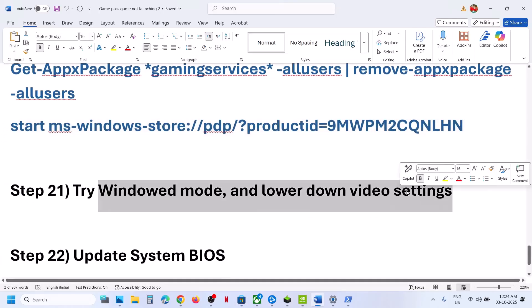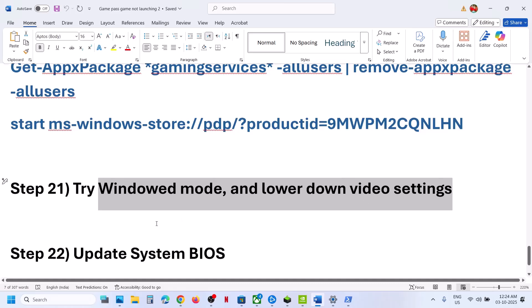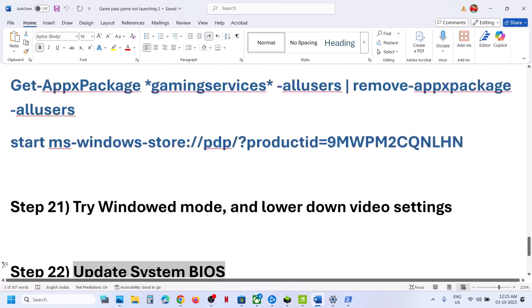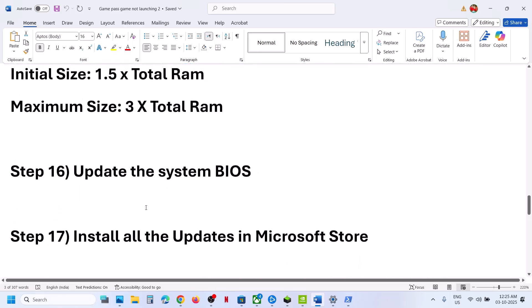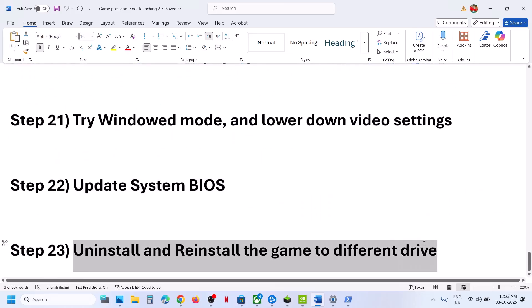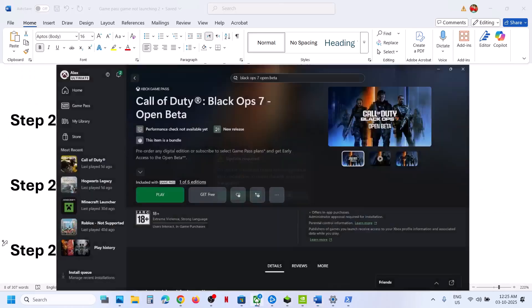Next step is to try Window Mode and lower the video settings. If you are able to launch the game, go to Graphics Settings, try Window Mode, lower the video settings, and check. The next step would be to update the system BIOS, which was already covered earlier — you can skip that step.